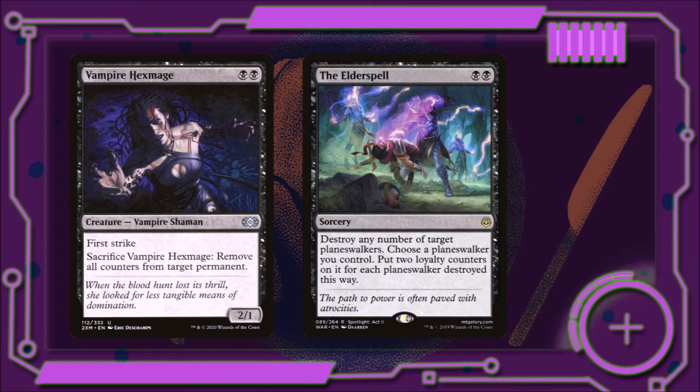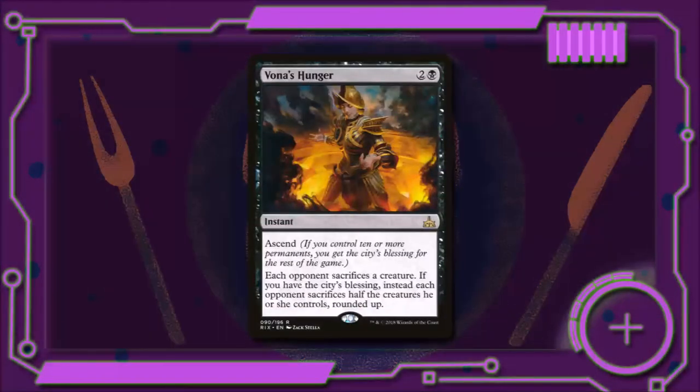Another way to deal with our opponent's planeswalkers is the Elderspell — for two black, it destroys any number of planeswalkers. We choose a planeswalker we control and we put two loyalty counters on it for each planeswalker that was destroyed by the spell. Finally, we have Vona's Hunger — for two and a black, it has Ascend. Each opponent will sacrifice a creature, and if we have the city's blessing, instead each opponent will sacrifice half the creatures he or she controls, rounded up.